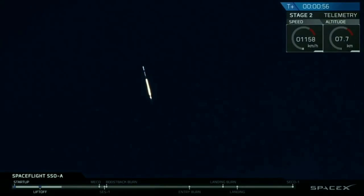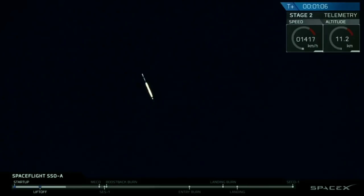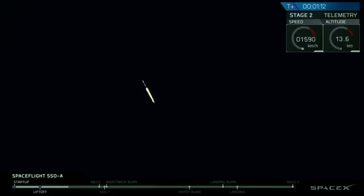Falcon 9 has cleared the tower and is now headed upward on its mission to sun-synchronous low-earth orbit. Coming up, the rocket will throttle down for MAX-Q, which represents the maximum aerodynamic stress on the rocket. We're now headed into a series of events that will occur in rapid succession.